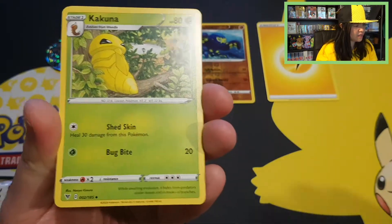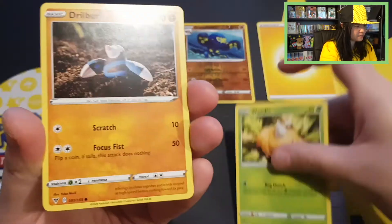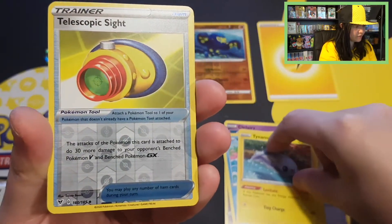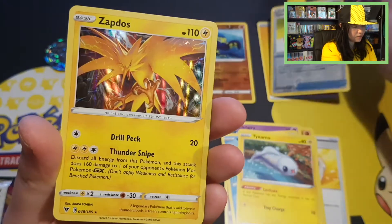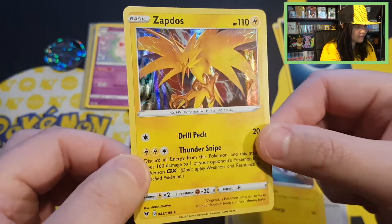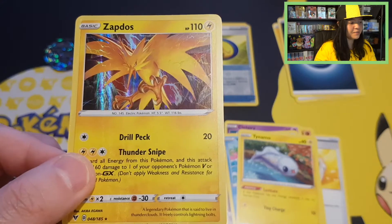Three from the back. Starting off with Kakuna, Mimikyu, Sableye, Weedle, Drillbur, Clefairy, Wilmer, Tynemo. We got a reverse Telescopic Sight and — that's cool — Holo Zapdos with a Darkness energy! Beautiful Holo Zapdos from the legendary bird trio. Zapdos is my favorite.